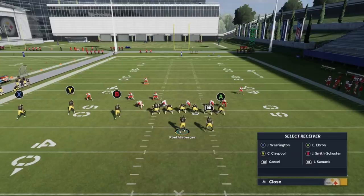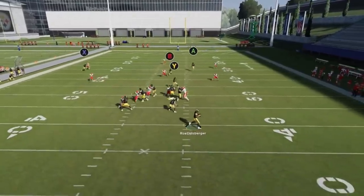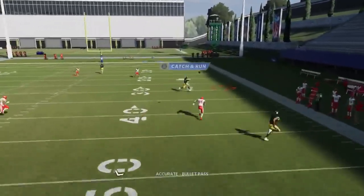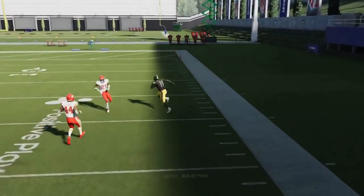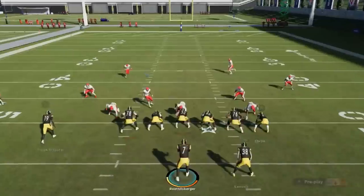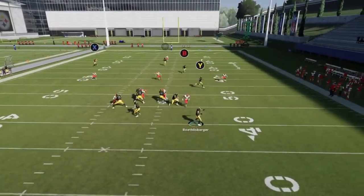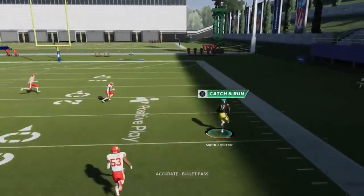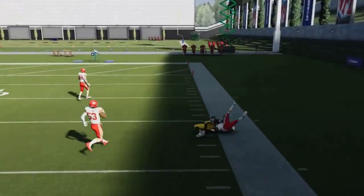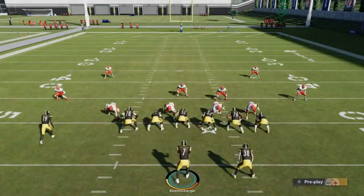Next up, we have the PA Deep Cross. All you're going to do is streak the A route and put the Y route on a drag. It doesn't really matter if it's man or zone — the B route is going to have a lot of success. The Y route is typically going to be open too, so you really have your choice. You're really just watching those two routes. Man or zone, they're both successful. One's a little bit more consistent as far as a check down, which is the drag. But you can hit large chunk plays out of this every time.